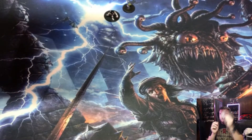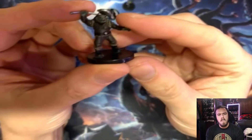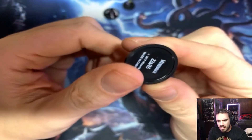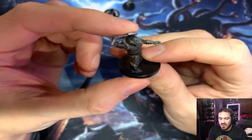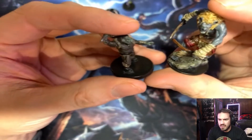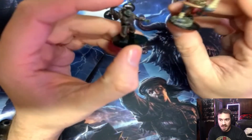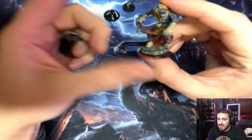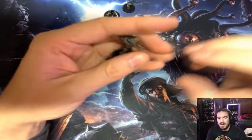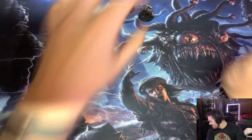Okay maybe — ah, it's not a gnoll! What the heck is that? It's a pig — it's a Wereboar. I saw the gray skin, I saw the axe, I was like oh it's a gnoll. It's a little smaller than gnoll size. I have a gnoll from Icons of the Realms — here's the Flesh Gnollar I painted, very nice really fun paint. So yeah we got a little piggy here, I'm a little disappointed it's not a gnoll.